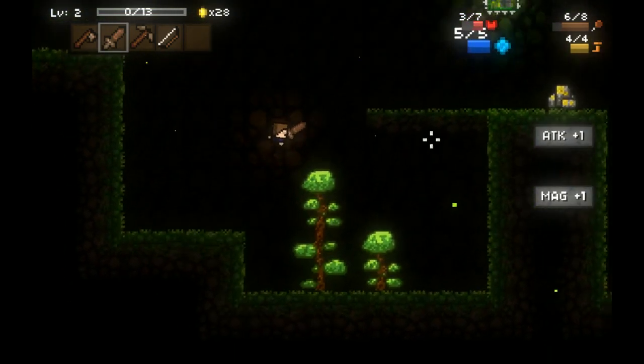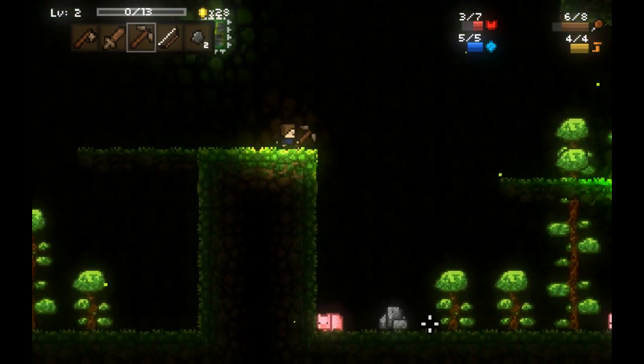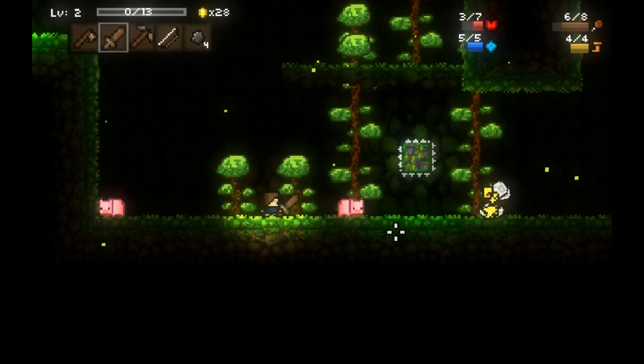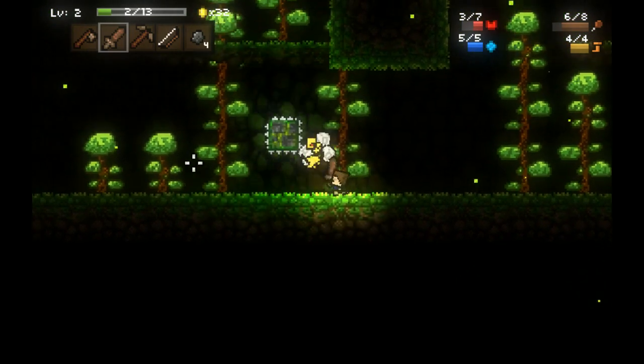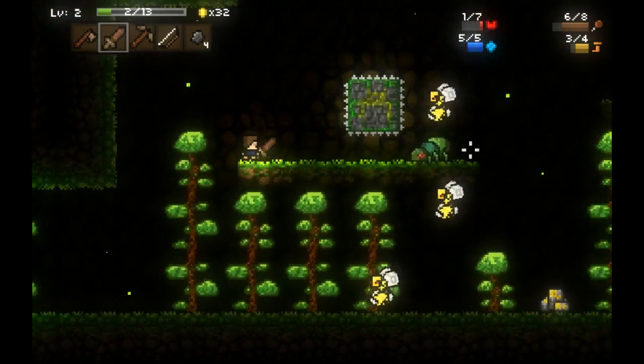Oh my gosh, I am low on health and that is bad news bears. I'm going to go ahead and pick a pickaxe — mining is now a lot faster too. You mine stuff in one hit as well, which is pretty nice. Please stay away, bee. The hit boxes on the enemies could still be much better — these bees are really hard to hit.